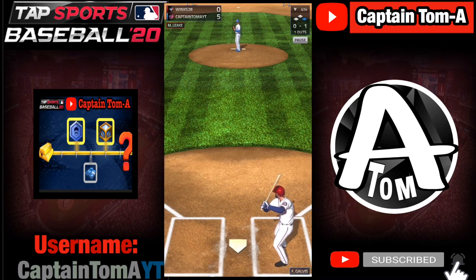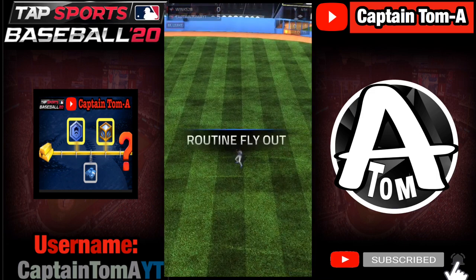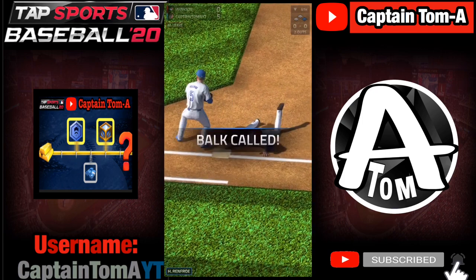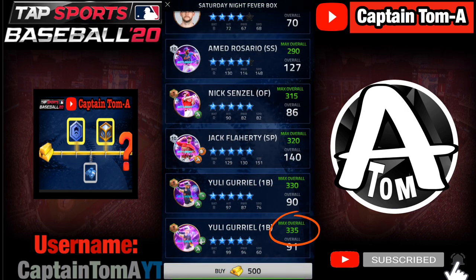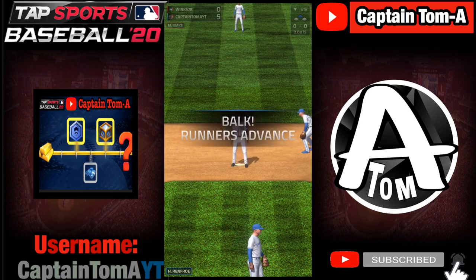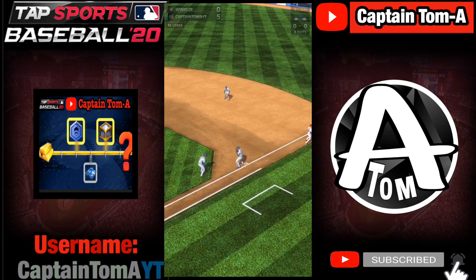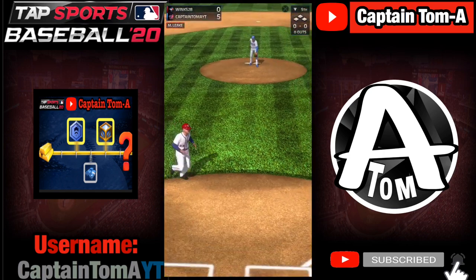I think the final reward — there's always a big final reward in any game pass — should be a player, like a really good player. The overall at the beginning of this month is 335, so I think at the end of the month they should make it a player who has a 335 overall in two skills. It could be a pitcher or a hitter, but probably a hitter, because it just makes more sense and it'd be cooler — more people would want to get it.